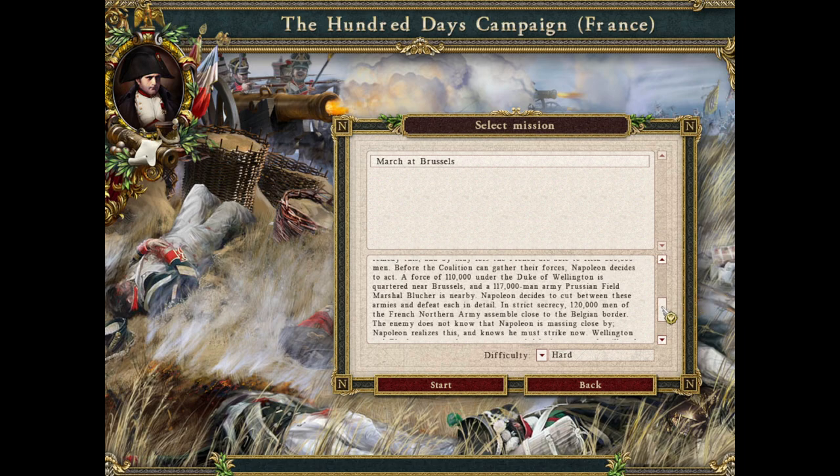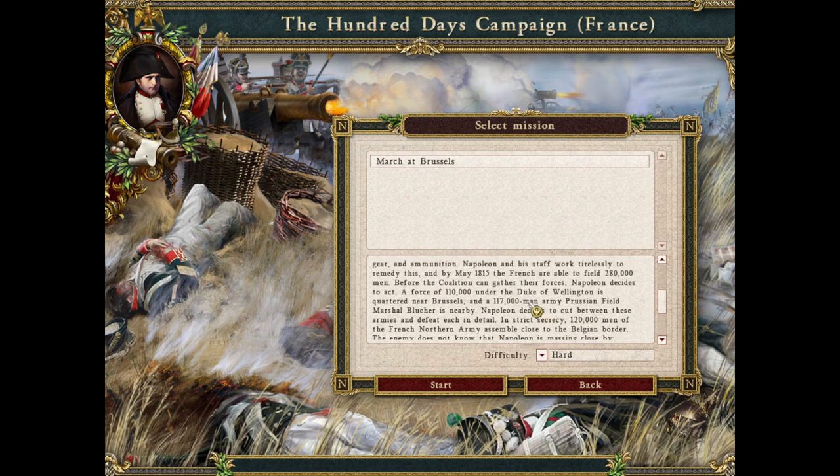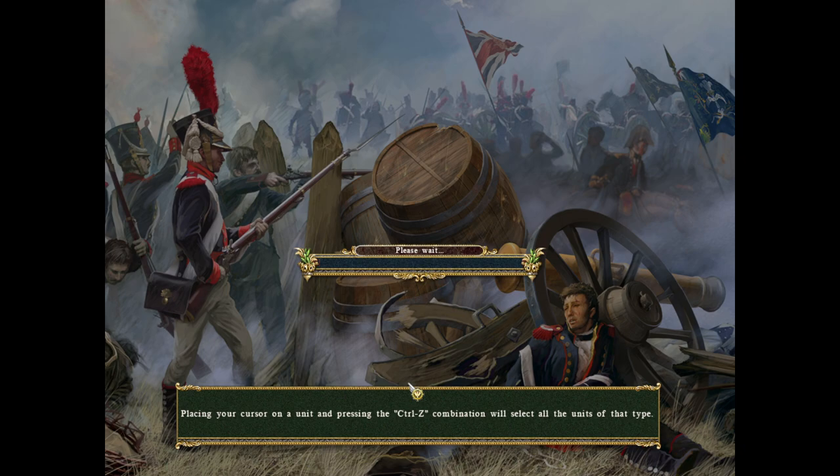I think we are in Belgium. Napoleon decides to cut between the armies and defeat each in detail. 120,000 men of the French armies assemble close to the Belgian border. The enemy does not know that Napoleon is nearby. Wellington and Blucher are early opponents, and delaying an attack will make it harder on the French. I think we are going to invade Belgium. Well, I'll read it later — let's just start the campaign.